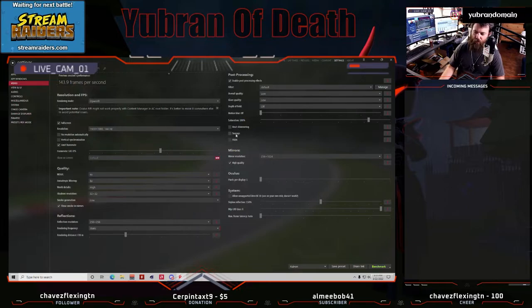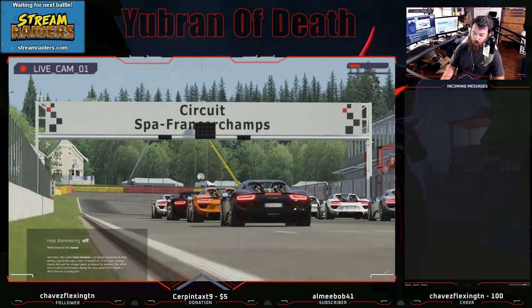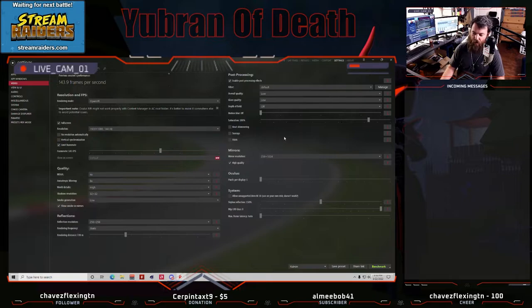Heat shimmer and sun rays — some people run them but for me that's extra bells and whistles. If you click the eye icon it will preview the effect. Performance filter: I leave it at none. Depth of field: make sure that's off. Motion blur: off — you're in VR, you don't want that. Saturation: leave it at 100, I haven't messed with it. Mirrors: I use mirrors all the time — I may actually have this set too high. High quality setting is up to you. If you're on Oculus this section doesn't really apply — I'm speaking specifically for the Valve Index.